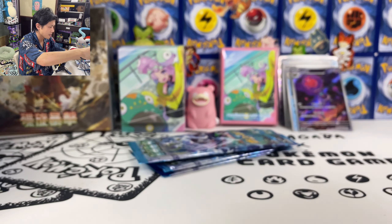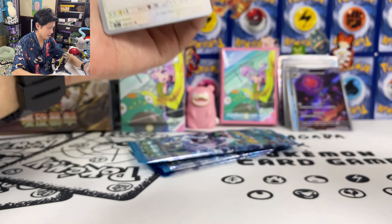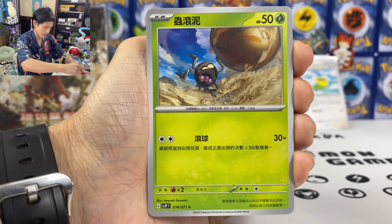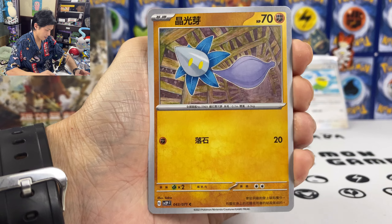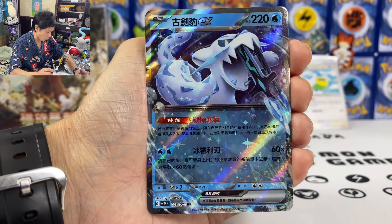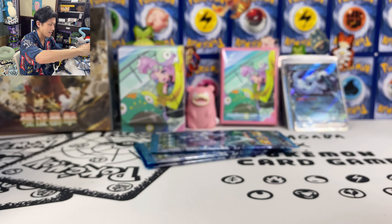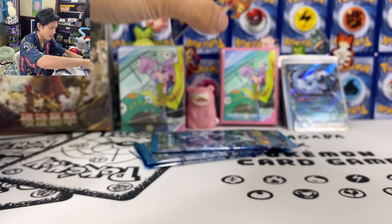Almost done with this box. Palipa — search for your Supporter card for a deck when you evolve. And — Chinpao! At least we got his EX card. I think that's our last EX card.